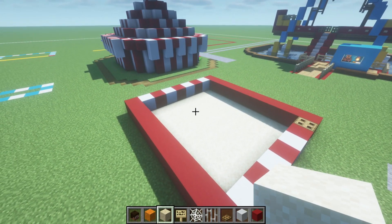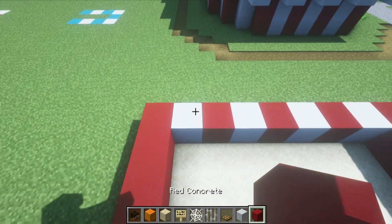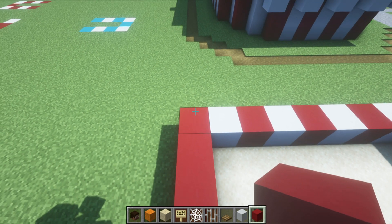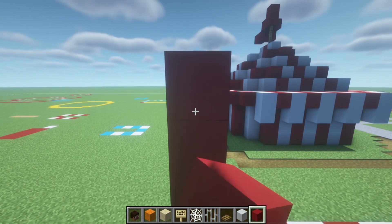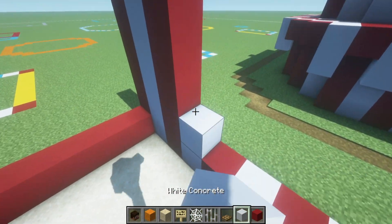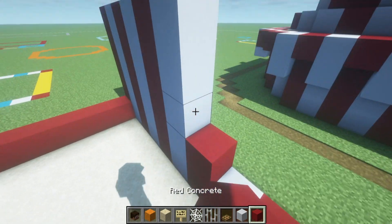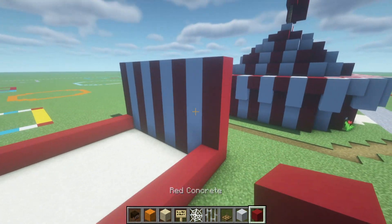Once you have or have not replaced the ground, we are going to, along the back of the build, take every single one of the red and white concretes and extend them up each by four: 1, 2, 3, 4. And we just want to do the exact same thing extending across the back using the alternating concretes, so eventually we will hit the opposite side.